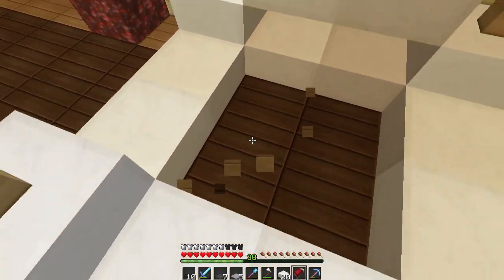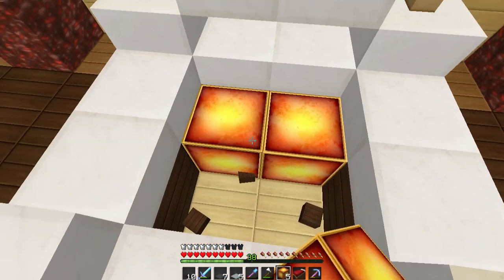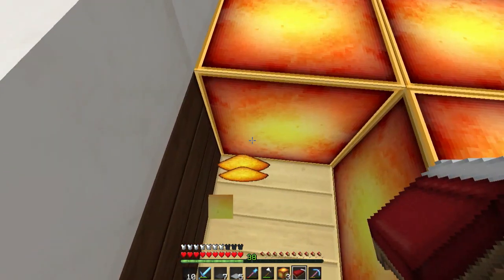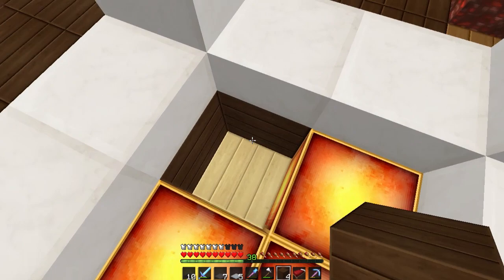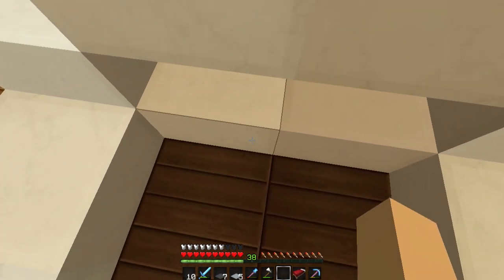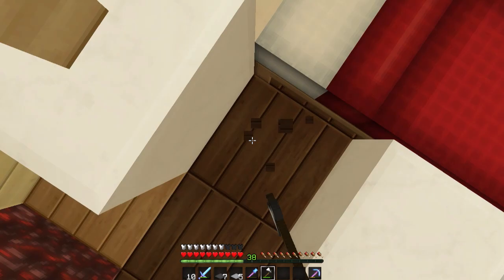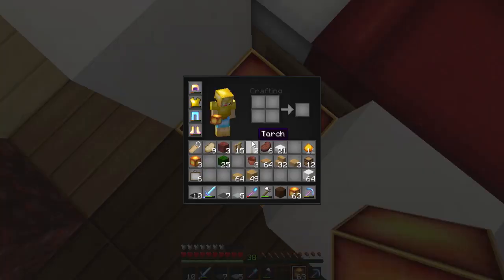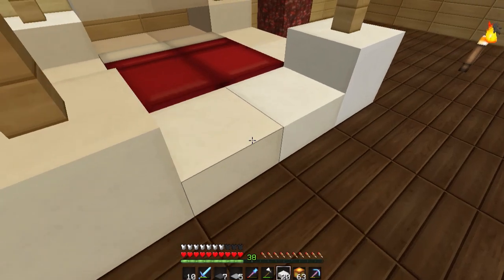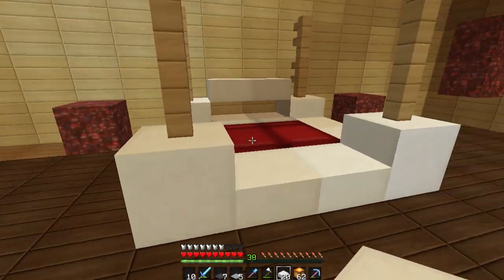Can I put glowstone under the bed and it'll reflect? I'm just gonna find anywhere possible to put some glowstone down — it should still illuminate. Oh, it doesn't work. What if one of them is a block? No, that idea failed me. I don't think it does work — look how bright it is, no it really doesn't.